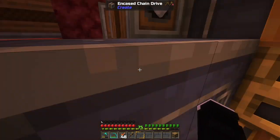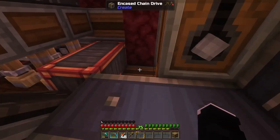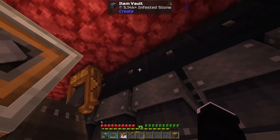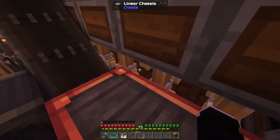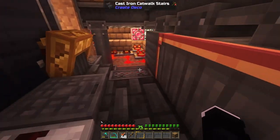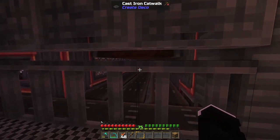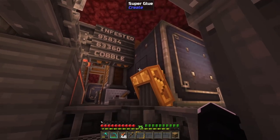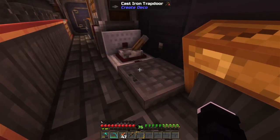Over here is the same setup. The lava converts it to stone, the soul campfire haunts it to infested stone, then it moves up to the deployers. It's pretty much the same minus the portable vault. I also made it unnecessarily tight — I'm not sure why, but this space is pretty cramped.